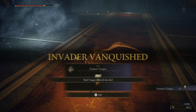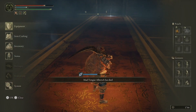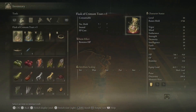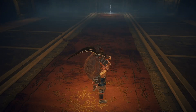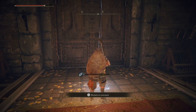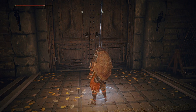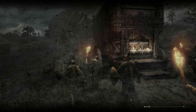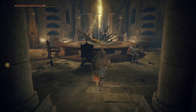He has one flask so he can heal a single time. Jump attacks work well but he backs up and starts casting from afar. If you can time it right you can get a Bloodhound's Finesse in for solid damage — I just got the bleed for the kill. He is challenging, not going to lie. For killing him we get the Taunter's Tongue, a special multiplayer item that allows you to be invaded even if you don't have helpers with you, reverting to the old Dark Souls invasion rules.